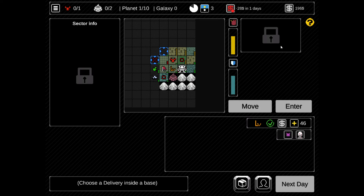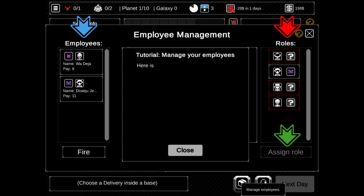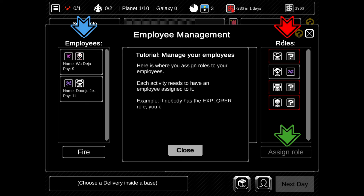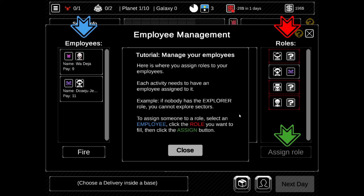Let's go back to the map screen. We got 46 - we completed something. So we're still in the plus. Manage employees. More stuff. Here is where you assign roles to your employees. Each activity needs to have an employee assigned to it. If nobody has the explorer role, you cannot explore sectors. To assign someone to a role, select an employee, click the role you want to fill, and then click the assign button.